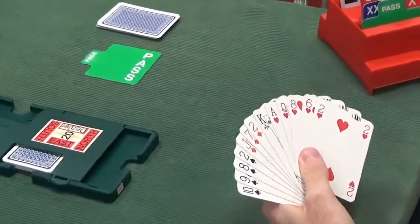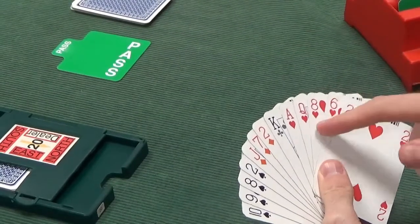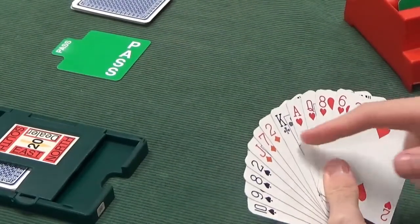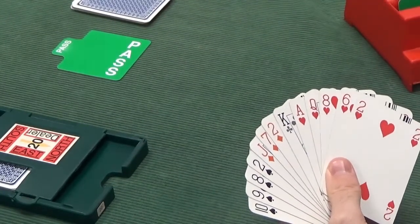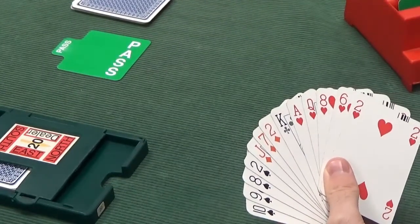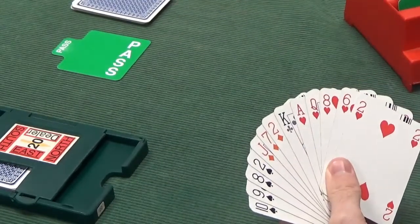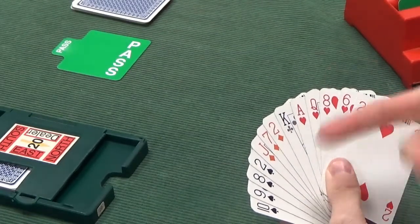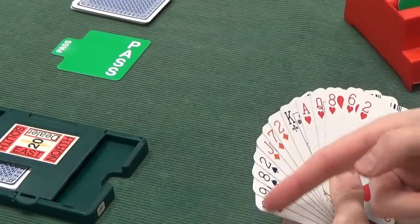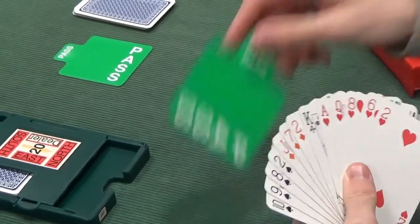Now to North. North has nearly got an opening hand — 10 points, which is not normally an opening hand, but with 5-4 shape, the Rule of 20 gives us 5 plus 4 is 9, plus 10 points is 19. We're 1 short. Would I open this hand? No — it doesn't meet the Rule of 20. Also, this singleton king of clubs isn't worth its full weight, since the ace kills it. So obey the Rule of 20 and pass.